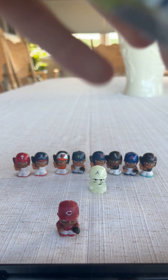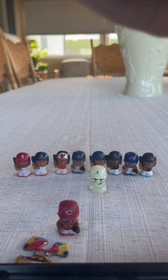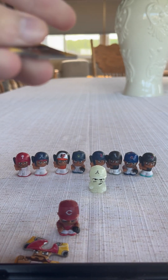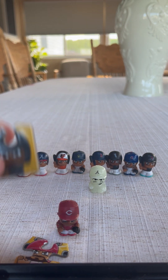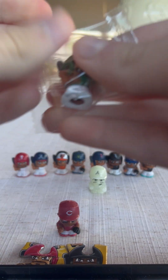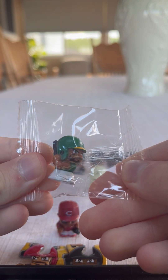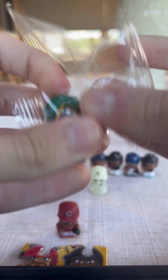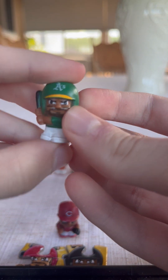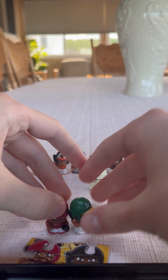Let's take out the puzzle pieces. The puzzle pieces we got are the Philadelphia Phillies, and the other one looks to be a Chicago White Sox piece. They do connect. And our second team looks like we got is the Oakland Athletics — we got a Shea Langeliers. Let's open them up. Here's what he looks like. So that was pack number one.